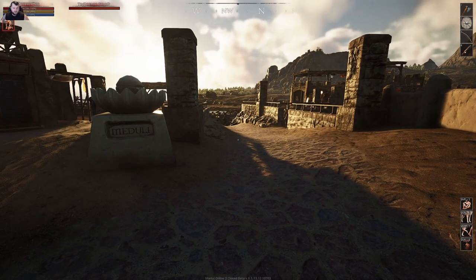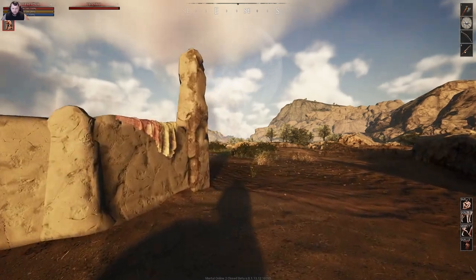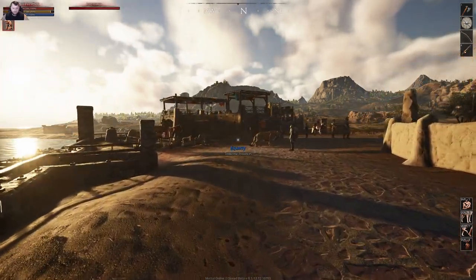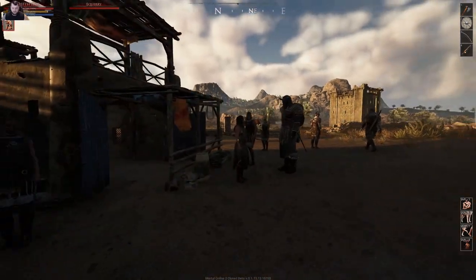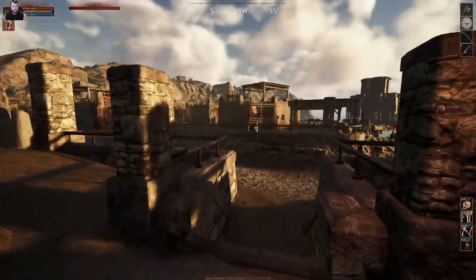Let's go ahead and review Meduli. As you can see with the front entrance, it is the desert city. When you first get here you're probably going to come in through right here. If you want to stable your horses, head over to the right — this is where you can put your pets and buy pets if you're brand new to the city. We've got the pet broker here, the stable master, and the desert horse stable right here.